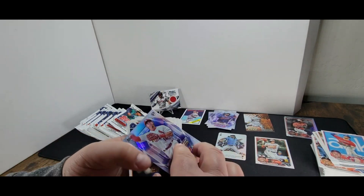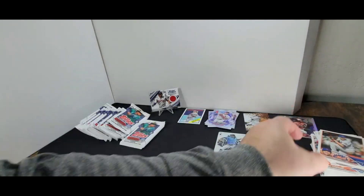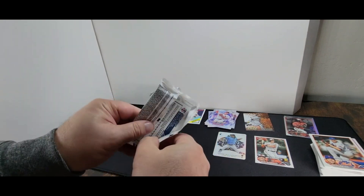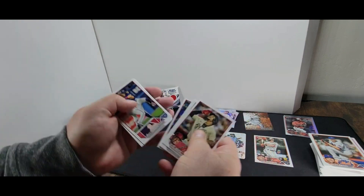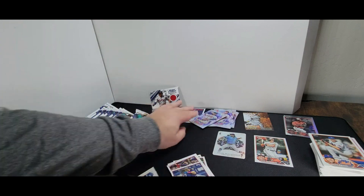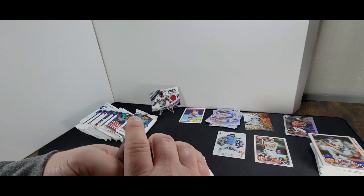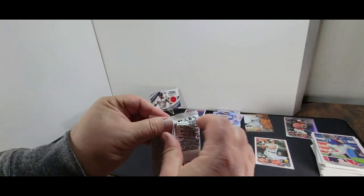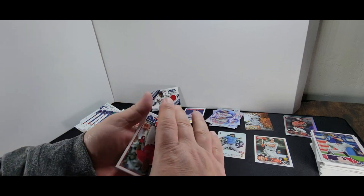Nolan Gorman — Stars of MLB. The rest appear to be base cards. Next pack. Ozzy Albies — Stars of MLB. Set those off to the side. I wonder if we're going to get another hit in this box — wouldn't mind it at all.